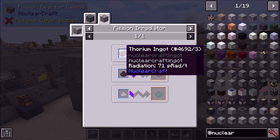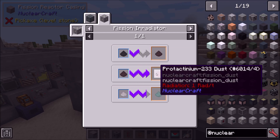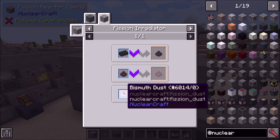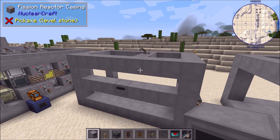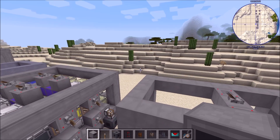The three recipes are: thorium to protactinium enriched thorium dust, which is then decay hastened to TBU; alternatively you can put it back through the irradiator to get protactinium-233 dust, which is then decay hastened to uranium-233. Or you can do bismuth to polonium, and polonium makes better neutron sources. This has an efficiency multiplier of 95%, while radium beryllium neutron sources only have 90%, so your reactors will be more efficient overall.